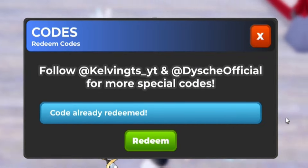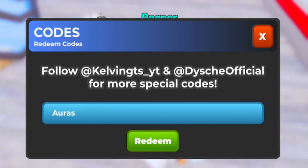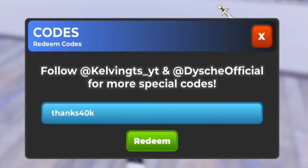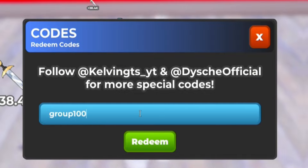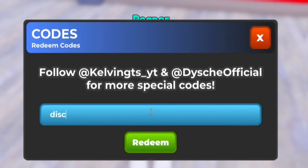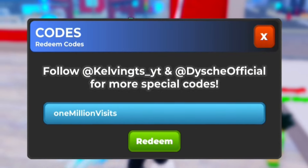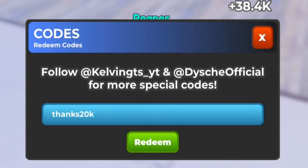Next, redeem Auras — A-U-R-A-S. Then redeem Thanks 40K — T-H-N-K-S-4-0-K. After that, redeem Group 100K — G-R-O-U-P-1-0-0-K. Then redeem Discord 50K — D-I-S-C-O-R-D-5-0-K. Next is One Million Visits — O-N-E-M-I-L-L-I-O-N-V-I-S-I-T-S. Then redeem Thanks 20K — T-H-N-K-S-2-0-K.